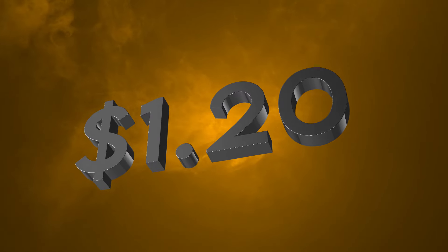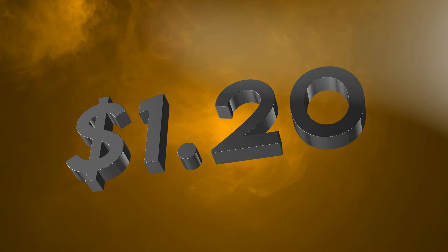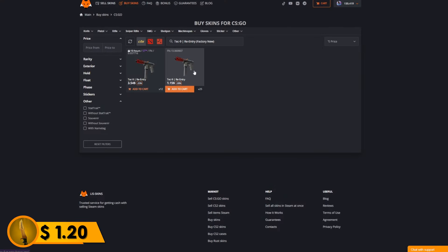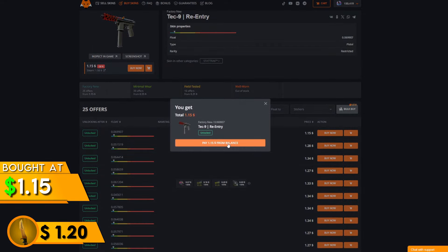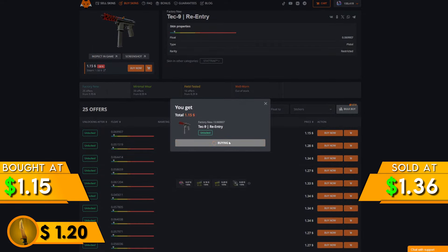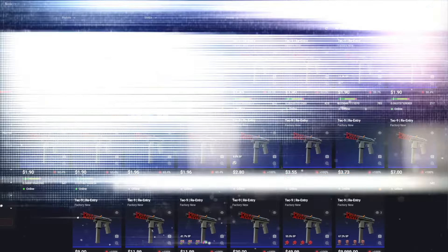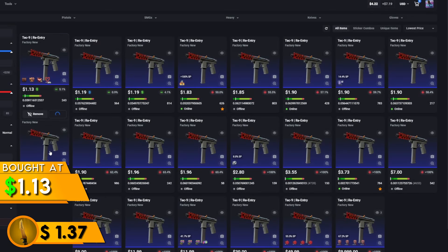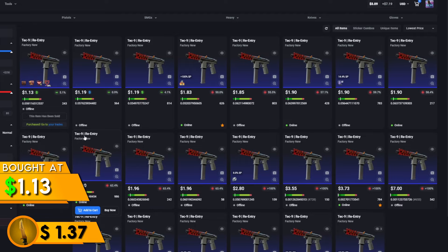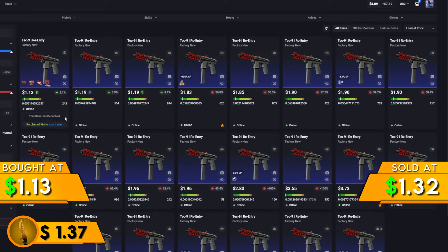After about 20 minutes of looking through some sites to find some deals, I was able to find this TechNine re-entry for $1.15 on a site called Liskins — link is down in the description — which I was able to sell on Buff for $1.36. Buff takes 4 cents, so that's $1.32, which is a $0.17 profit. I was also able to find another TechNine re-entry for $1.13, which I also sold on Buff for $1.32 after Buff fees.